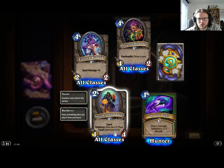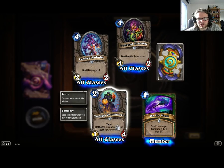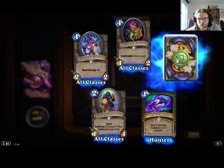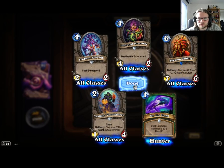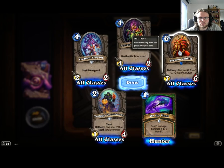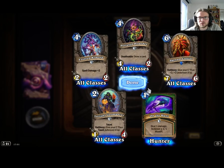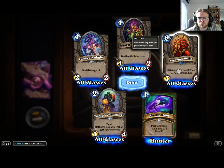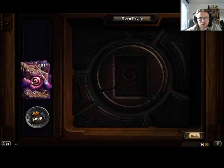Give your C'Thun taunt — that could probably be a bad thing. I guess everyone's gonna play Black Knight these days, so you probably don't want to give him taunt. There are a lot of pure stat minions that give C'Thun additional stats, so if you don't really think about the Battlecry they're just kind of beefy minions. Could get a bit boring.